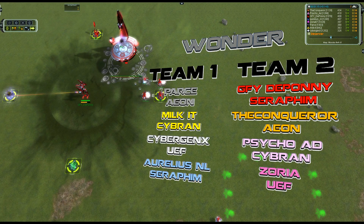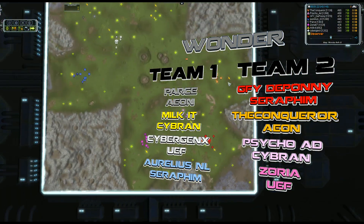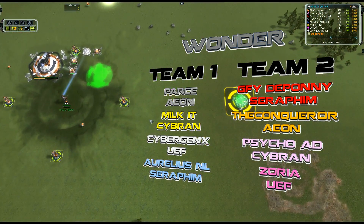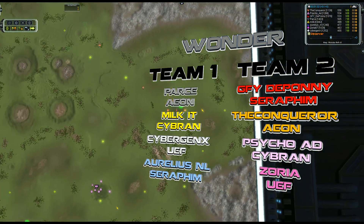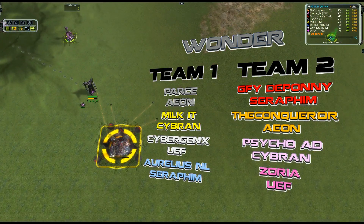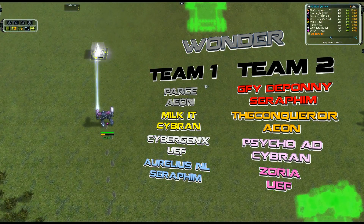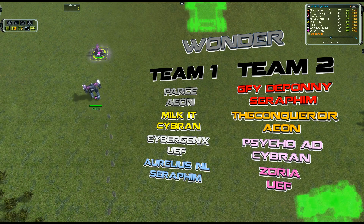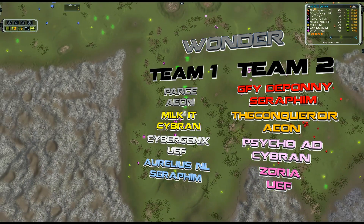For Team Two: running rear guard air in Ferrari red is my good friend GFY's The Pony, going Seraphim and opening first air — getting the beautiful engineer drop-off bonus makes it a great expansionist choice. Secondly, The Conqueror going Aeon, opening first and second land in hali-orange. Thirdly in baby pink it's Psycho AD, going Cybran, opening first land. Last but not least, Zoria 67 going UEF in breast cancer awareness pink, opening first through fifth land — going land all the way.